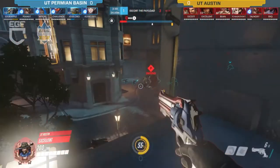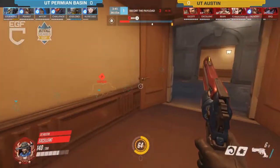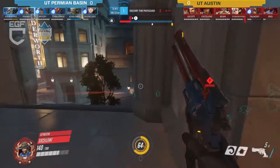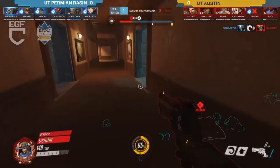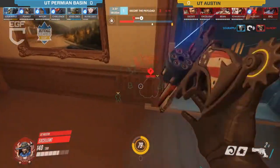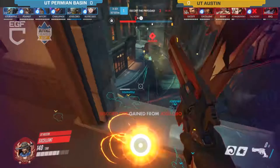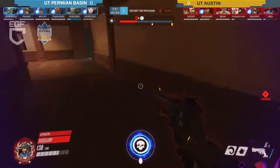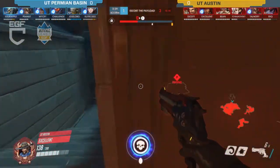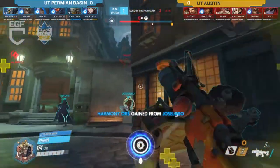I think it was more UT throwing there on the first point, being a little bit overly aggressive rather than Permian Basin actually outplaying them. As soon as they got a pick it was 5v6 and turned into a numbers game they should have won. So far Permian Basin is doing a better job of pushing the point — they're not stepping off and wasting time, getting some good distance.